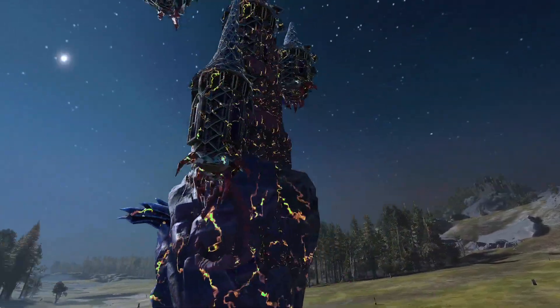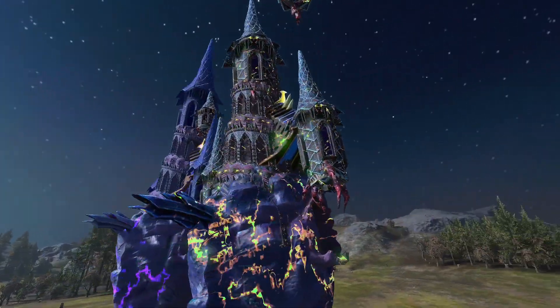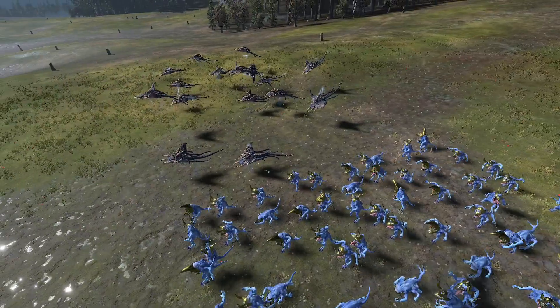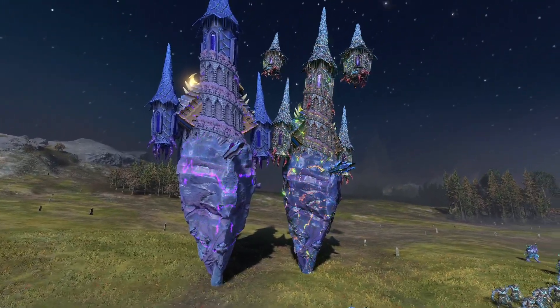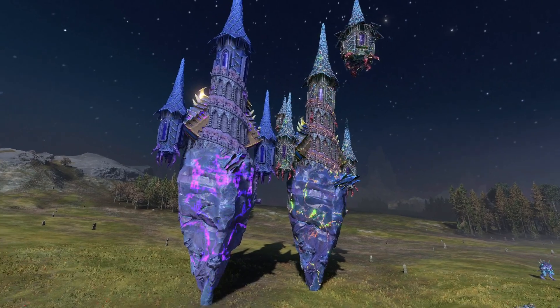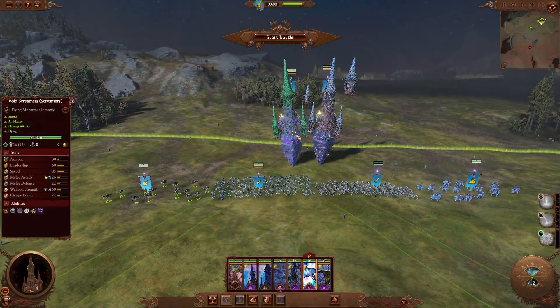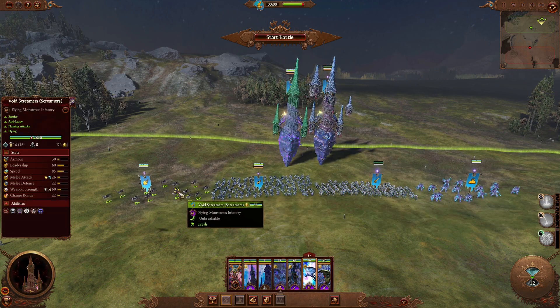These Regiments of Renown will add a little bit more flavor because right now each of the factions only have one. Keep in mind that this is only for Tzeentch at the very moment. You can see something very impressive known as the Bale Tower, which was a unit in Man O' War — Warhammer Fantasy's version of a naval battles game. Something very impressive based on one of the old miniatures.